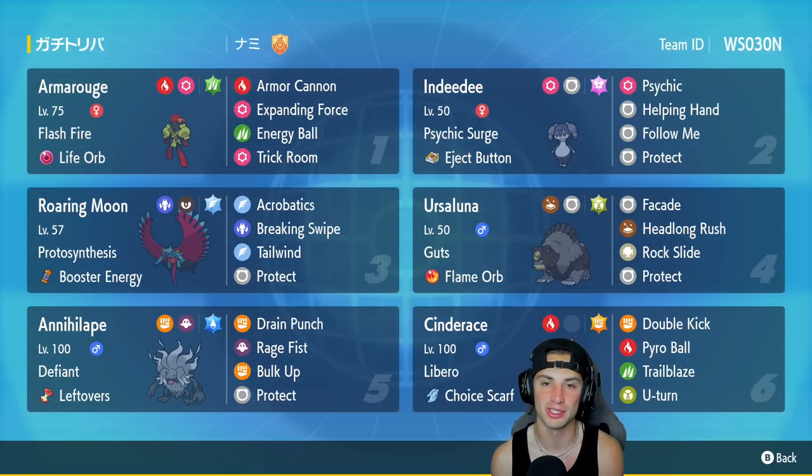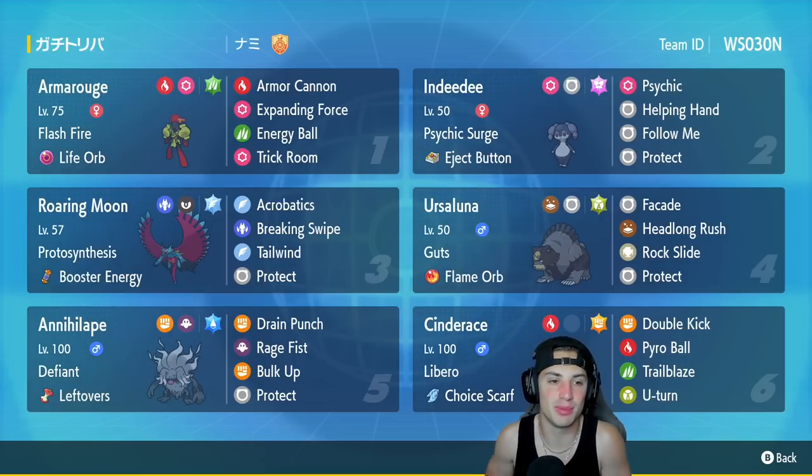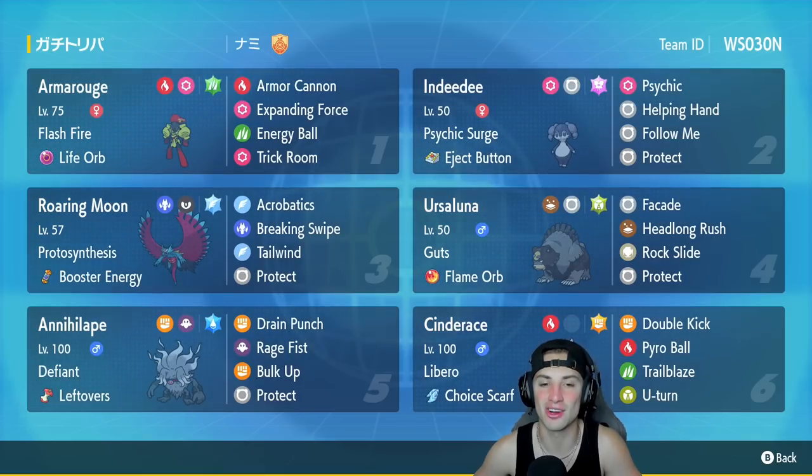Cinderace is on a trick room team so it's very situational. First Pokemon for today's team preview is Armarouge — you can't really have a trick room team without Armarouge. It's got Flash Fire, Life Orb as item, Rocket, Armor Cannon, Expanding Force, Energy Ball, and Trick Room. Second Pokemon is Armarouge's best friend Indeedee, with Psychic Surge and the Eject Button — it's got Psychic, Helping Hand, Follow Me, and Protect.